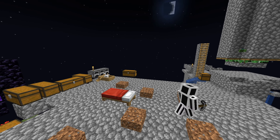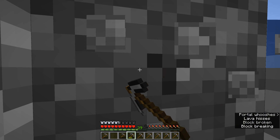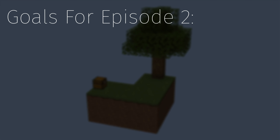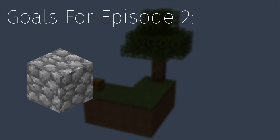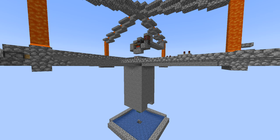In this episode I wanted to sort out a few issues. We were always running out of cobblestone since it takes so long to mine, so one of the goals for today is to create an automatic cobblestone farm. I actually came up with a design for it myself, since we don't have access to some of the resources that other cobblestone generators use.